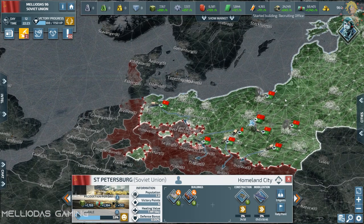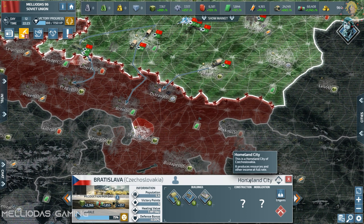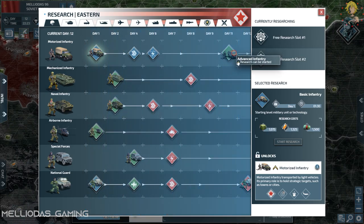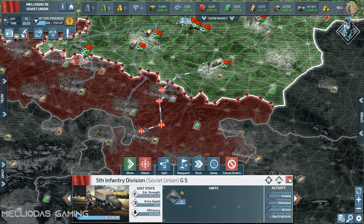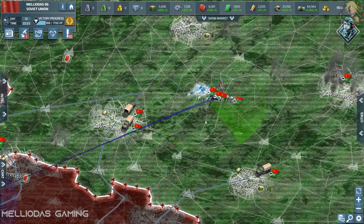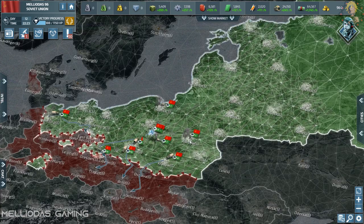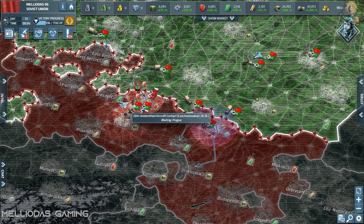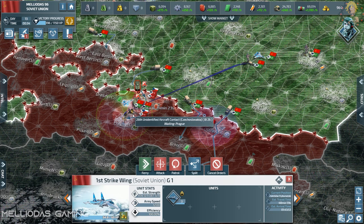I started producing level-1 destroyers because Italy has expanded and has level-2 naval bases. If my enemies have frigates, my strikers will have no utility in naval wars. I need the perfect army composition to maintain superiority and conquer all of the European soil.